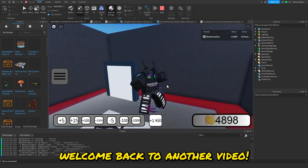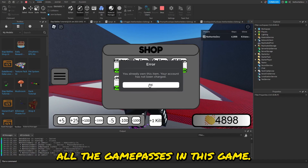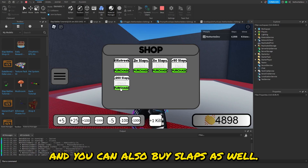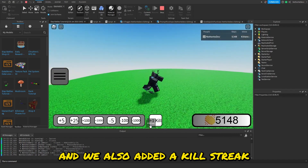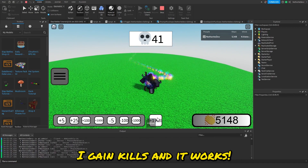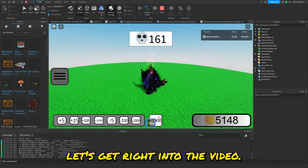Hey guys, Netherite Dev here. Welcome back to another video. In this video we added a shop for all of our Robux items so you can purchase all the game passes in the game. It doesn't work for me because I already own the items, but you can also buy slaps — 250 slaps and 50 slaps. We also added a kill streak plus kill button for the admin panel, so whenever you click the button you gain kills.